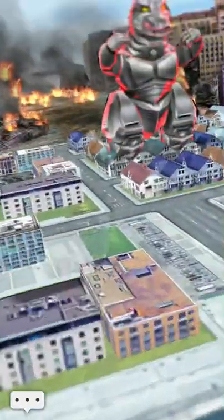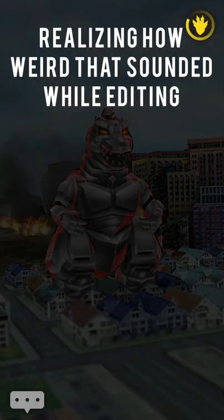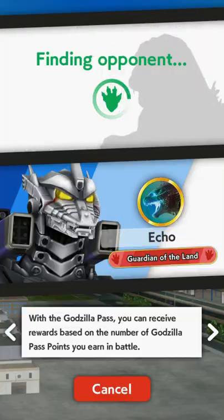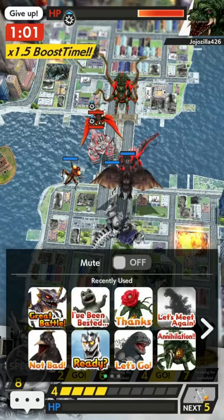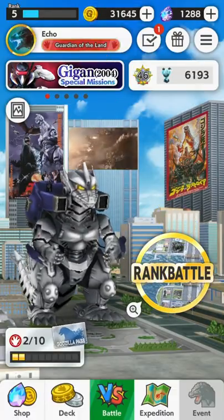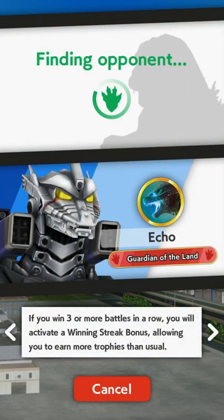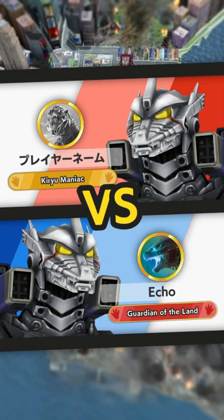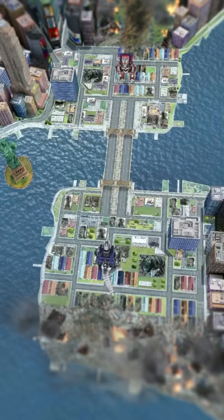Unfortunately we weren't able to use KIDS in that battle. To save time I'm just going to keep doing battles until I find a good one to use it. Okay let's give this another shot. I've noticed that opponent matchmaking sometimes takes a while — and of course every time I say that I get an opponent right away. So we've got Kiryu versus Kiryu — he's a Kiryu maniac.